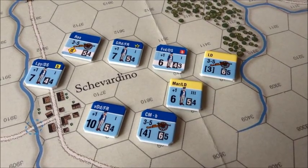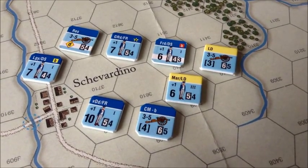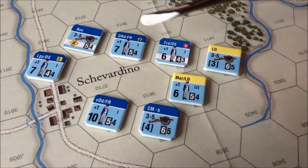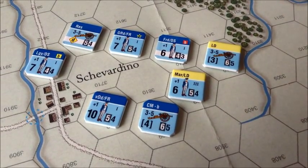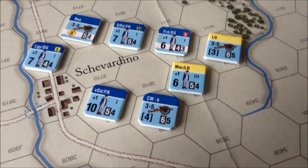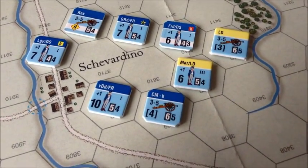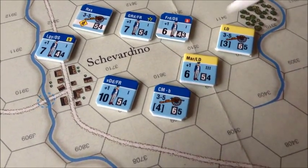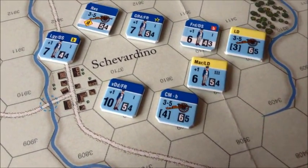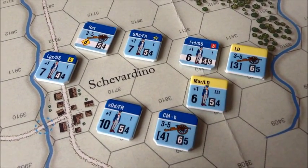Here are a few sample units from the French 1st Corps. The counters are quite colorful — the blue band at the top indicates the corps the units belong to. You can see the yellow band here and the blue band for the 1st Corps. This is a flipped unit, showing the unit once it's taken casualties.